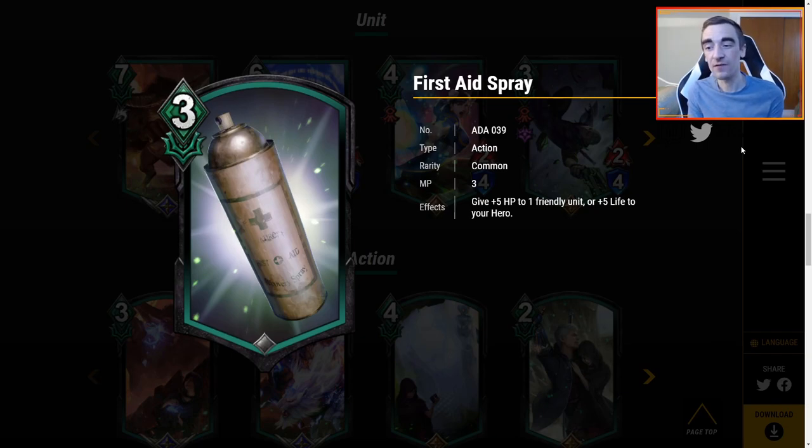First Aid Spray — 3 MP. Give plus 5 HP to one friendly unit, or plus 5 life to your hero. My big question is about the templating: do you get to pick, or is it random? If you flip a coin it goes down in value, but if you get to choose it goes up because more choices usually means better outcomes. This card seems fine, but it's 3 MP, and even in a life gain strategy there are already a lot of life gain cards at 1 and 2 MP. If you get to pick, this is okay, but I don't know how much you'll be playing it. If you don't get to pick, I don't think you're playing this.